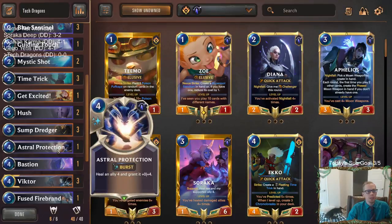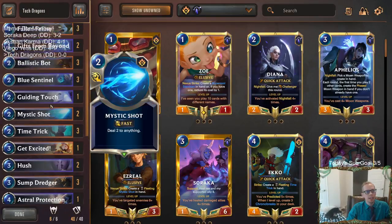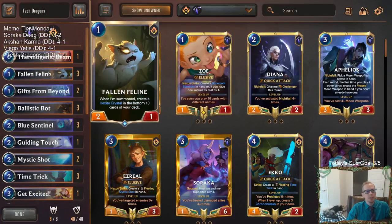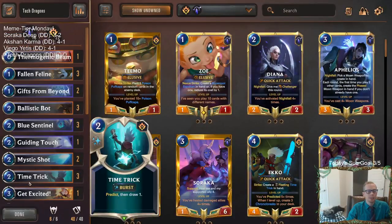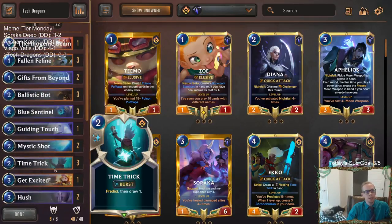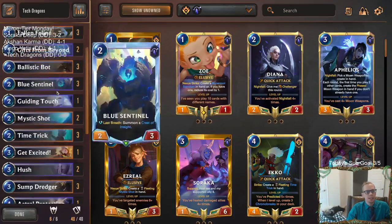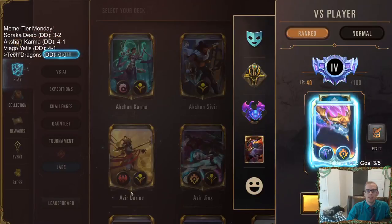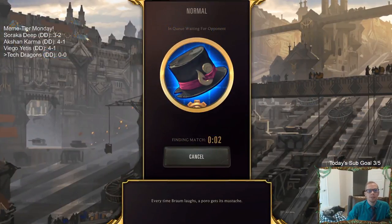We'll have protection for our champions and our dragons with Astral Protection and Bastion. More removal with Get Excited, Mystic Shot, and Thermogenic Beam. Fallen Feline will just be a blocker that makes the Hexite Crystal. Maybe we find the Hexite Crystal with Time Trick. Playing Time Trick so it can go find us Glorious Evolution, or maybe Eclipse Dragon or Aurelion Soul if we need one part of that combo. Time Trick just kind of does its thing. So that's the deck — let's give it a try. Some tech dragons. We'll go play in normal, five games. Here we go.